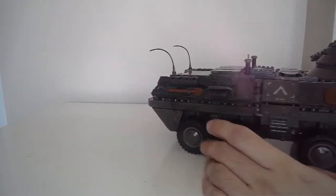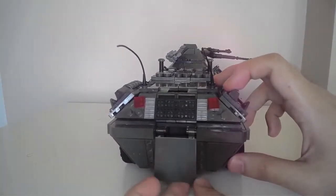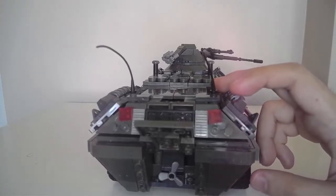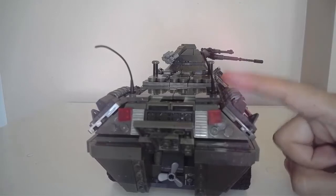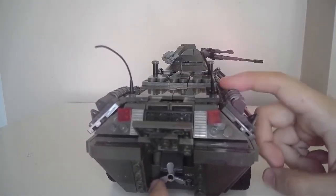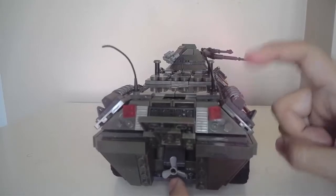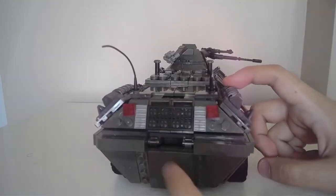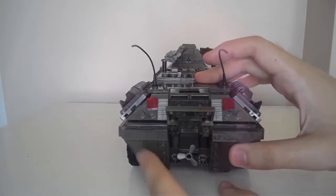Let's go to the back. The back has a propeller, because this is an amphibious transport vehicle — it can cross rivers, lakes, or short bodies of water. As a toy, it will not float; it will sink because of the weight and because there are holes in the sides where water would get in. But you can see there's a propeller that you can easily rotate.